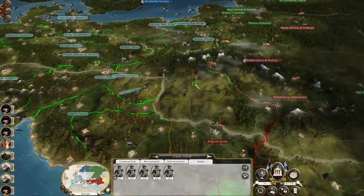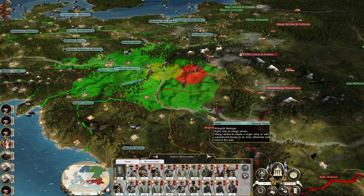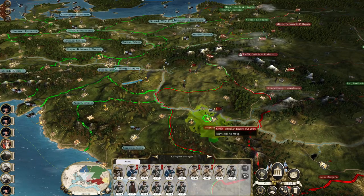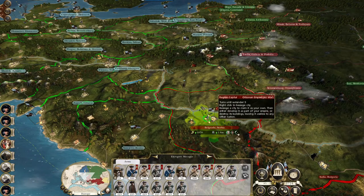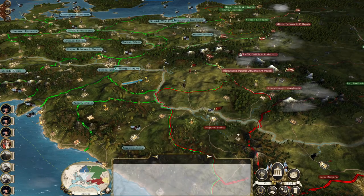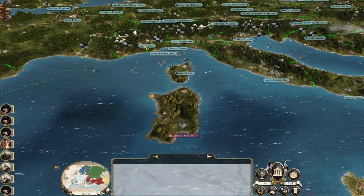We don't need to take out this army — they can't really go anywhere. If they head west they hit this army, if they head south they'll hit Captain Mezga, and they can't go east because the Poles are there. Good, good, good.